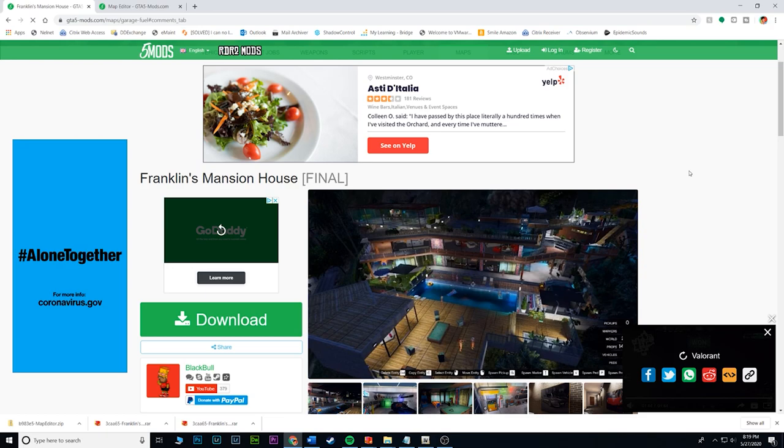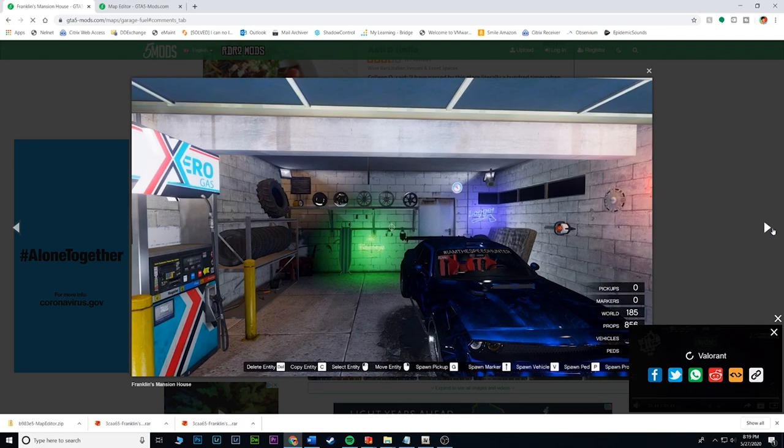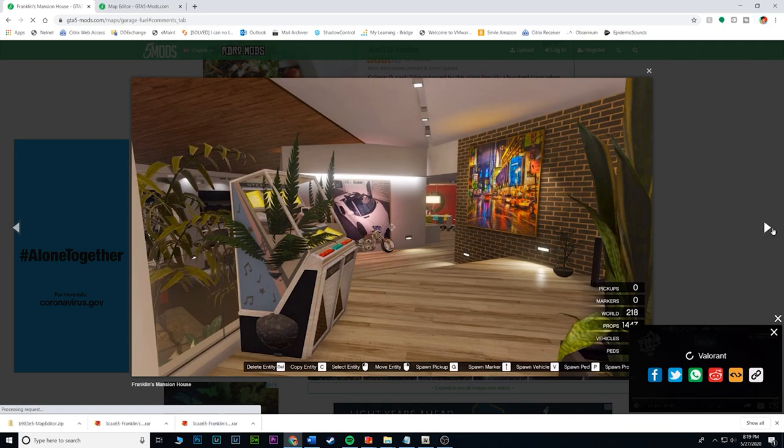Hey guys, welcome back to my channel! Today I am bringing you guys the Franklin's mansion mod. In this video we're going to be upgrading Franklin's mansion to what you're seeing on the screen right now. It looks like a pool party, there's a third floor, there's some stuff in front of the house. It's a pretty cool mod, it's definitely a pretty big difference — literally stuff all over the house.